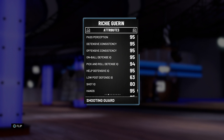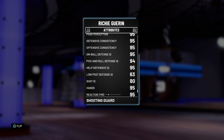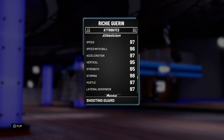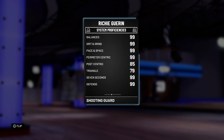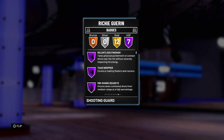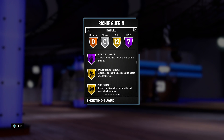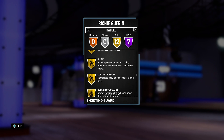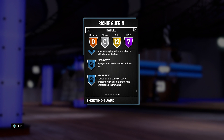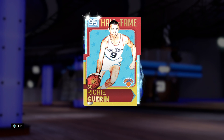Everything on the defensive end is in the mid-90s, other than his low post defense. All around, this card really looks like he's going to be a god — it'll just come down to what kind of animations he has. He has the chance to be the next Rex Chapman 2.0. Seven Hall of Fame badges including relentless finisher, teardroper, mid-range deadeye, acrobat, catch and shoot, limitless range, and difficult shots. He also has gold tireless scorer, gold deep range, defensive stopper, and posterizer.